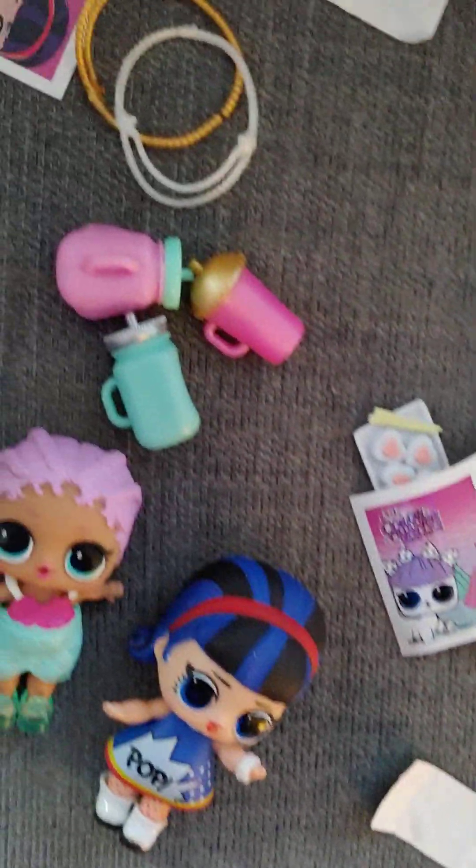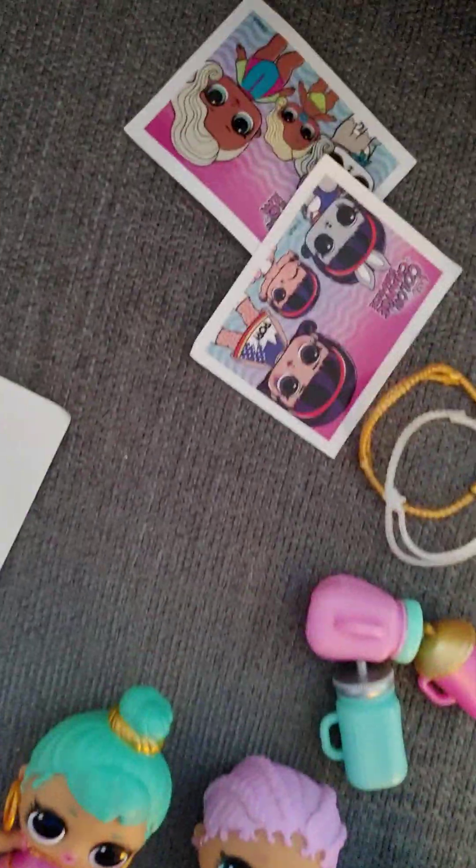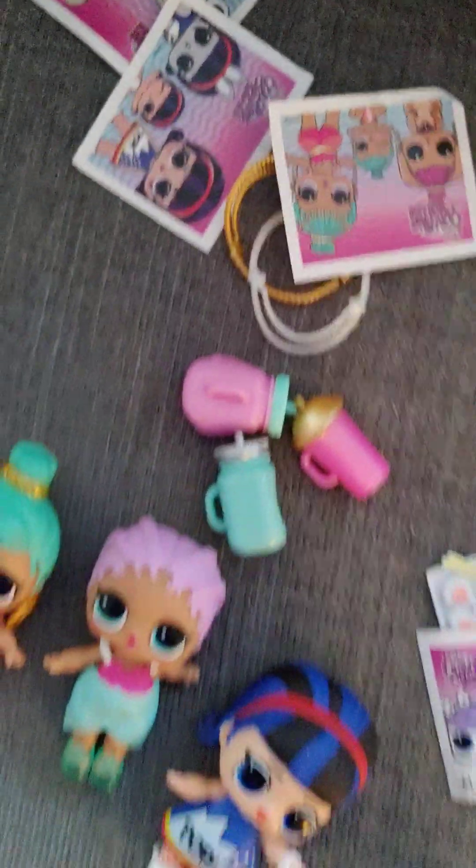So you get accessories like bottles, headbands, and glasses — all different kinds of stuff. They each come with their own little sticker with their family on it, which is really cute.